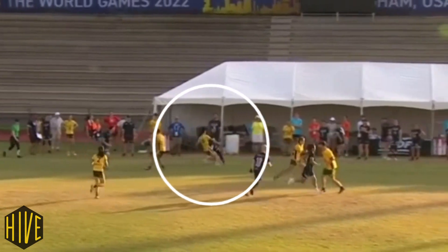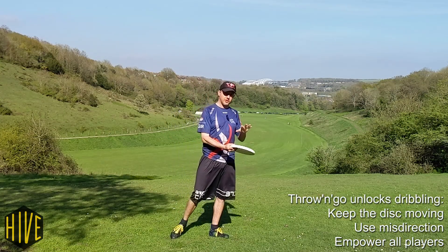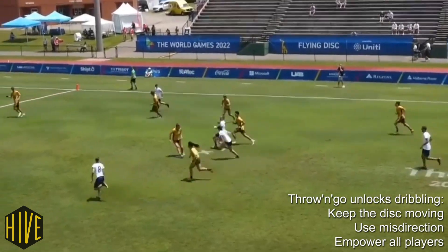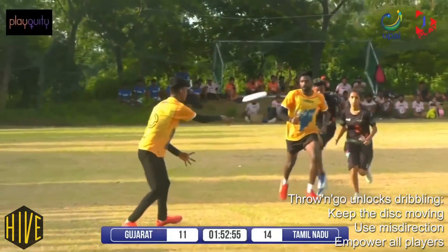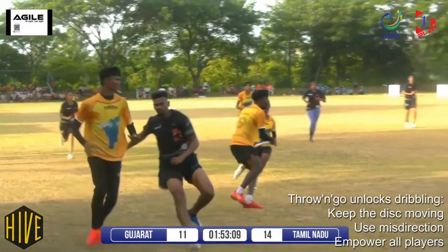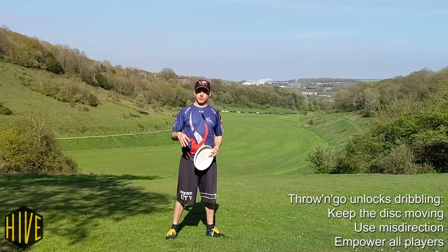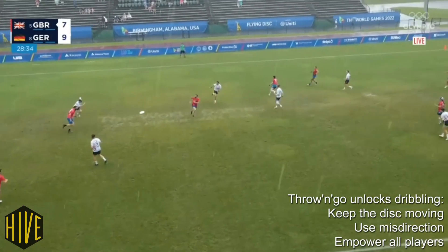The last thing I'm going to say about the throw and go is that it unlocks dribbling. If you're able to throw the disc, run out of your throw, and get the disc back in your hands, you still have that initiative over the defender. If you're able to keep that initiative while the disc is in your hands, you can go into dribbling mode. So if you keep the disc moving — either in a straight line so the defender can't catch up, or catch the disc back, fake the defender out, and go in the opposite direction — then you're dribbling, and you can shred the defense. It's really difficult to stop a player who is on fire dribbling with everybody bouncing the disc back to them, especially if they're surrounded by teammates who can also pick up the dribble.